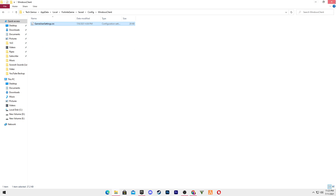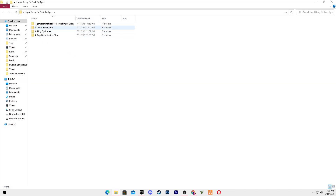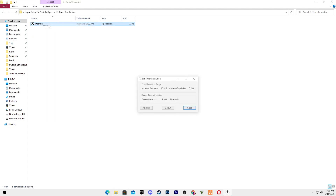Close out that folder. Open the boost pack again and go to the Timer Resolution folder. This is software which helps reduce your input delay in Fortnite and will really help with your performance. Open the folder, right-click the Timer Resolution Active file, click open, and set it to the maximum before playing Fortnite. Minimize the software — don't close it.